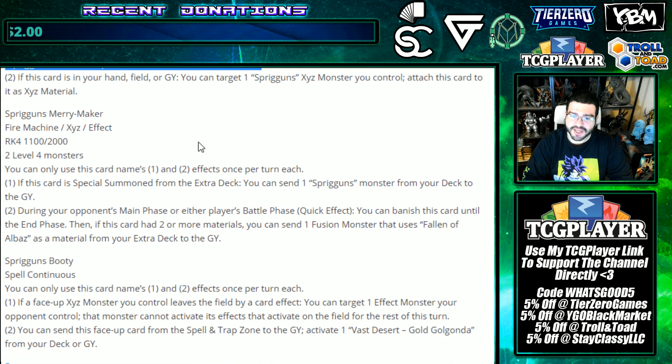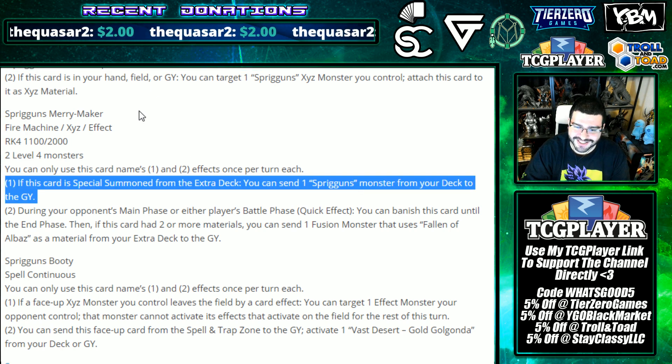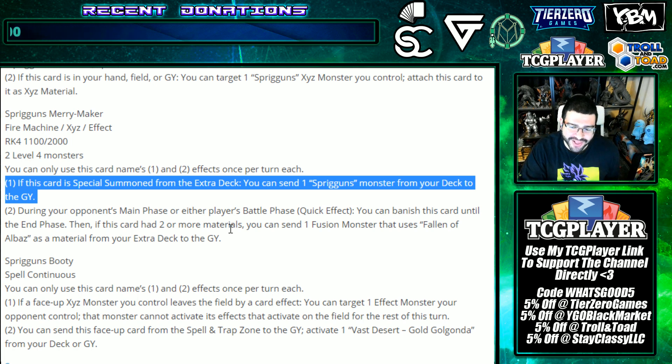It's just extra XYZ material - always good to have. Spriggans Merry Maker: fire machine XYZ effect monster, Rank 4, 1100/2000, two level four monsters. You can only use the first and second effects once per turn each. If this card is special summoned from the extra deck, you can send a Spriggans monster from your deck to the graveyard - those two go hand in hand. Quick effect: during either player's battle phase or your opponent's main phase, you can banish this card until the end phase, then if it had two or more materials, send a fusion monster that uses Fallen of Albaz as material from your extra deck to the graveyard.